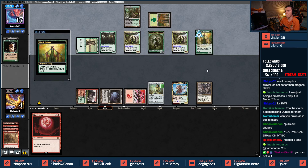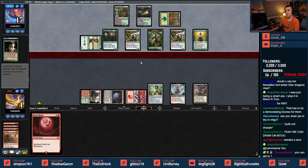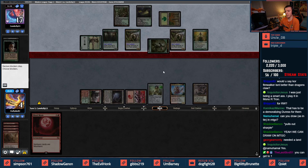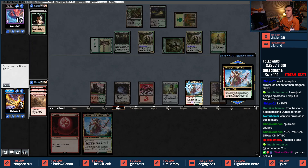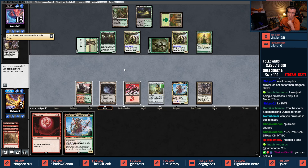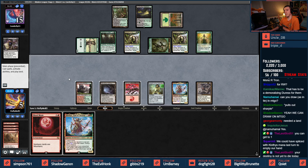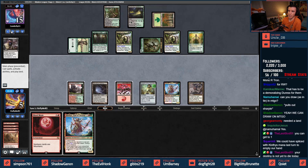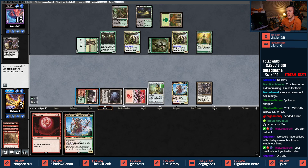Elvish Visionary is their draw — still kind of need a land. Blood Moon is going to be nice — it's going to shut off black. They won't have 4 mana. In for one — one Shaman kills me. Another God of Destiny — that's a problem. Can't get rid of this. I would have loved to Splice but there were no lands in the graveyard yet. I think I've got to play God of Destiny.